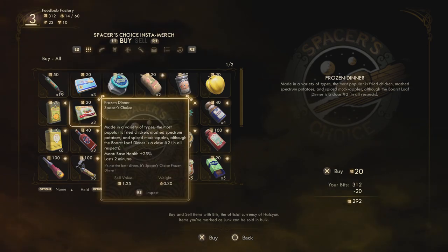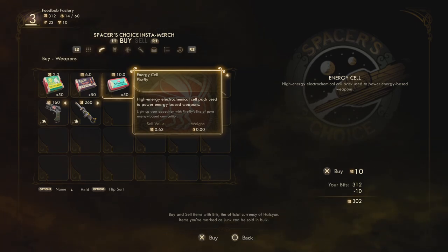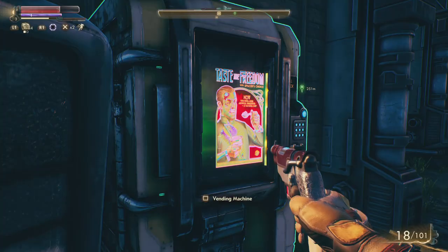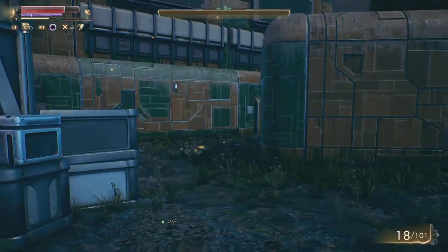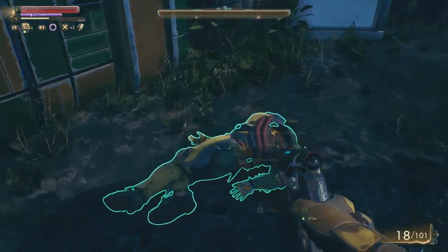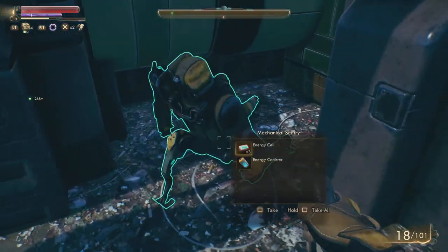We do have energy ammo available at the vending machines, but we are pretty broke. We can buy 31 shots. I suppose one thing we just have to accept with this build is that we're probably going to spend more time broke than having money, which is a nice challenge.